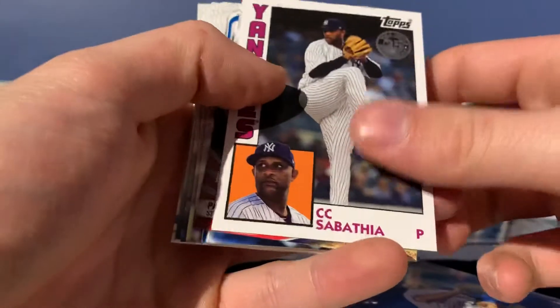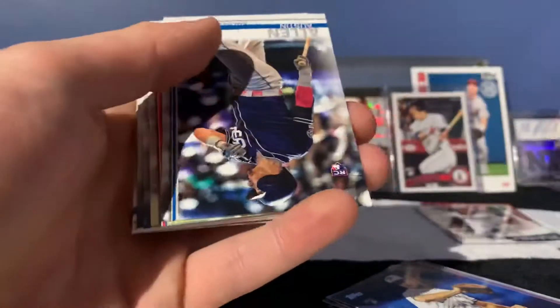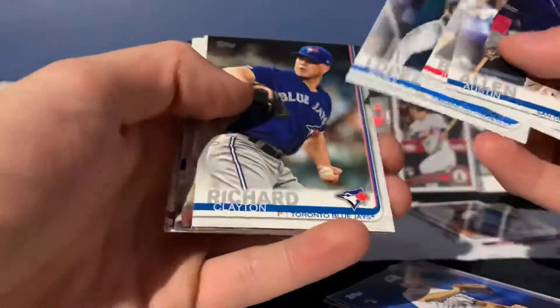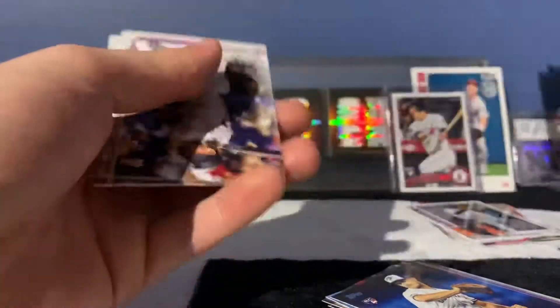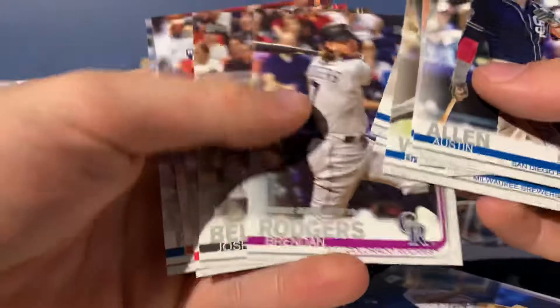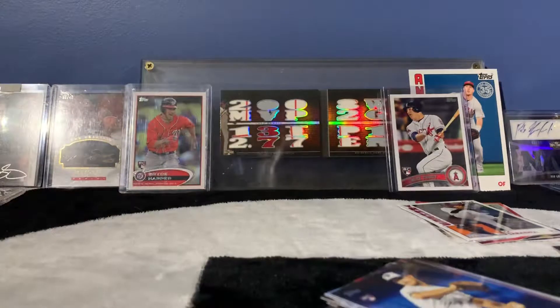There's a CC Sabathia 1984 design and Perennial All-Stars Paul Goldschmidt. Let's see if we can get any nice rookies out of here — Lopez, Richard, Woodruff, Grandahl, Marifield. It's Tatis and a Vlad back to back — that's definitely nice. A Brendan Rogers, Josh Bell, and a Nick Senzel. That wasn't a bad pack right there.